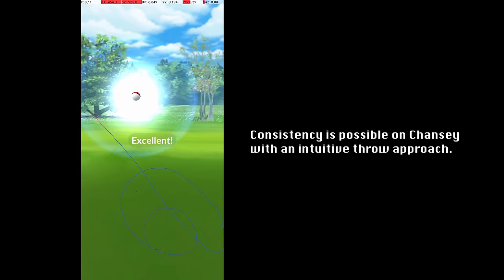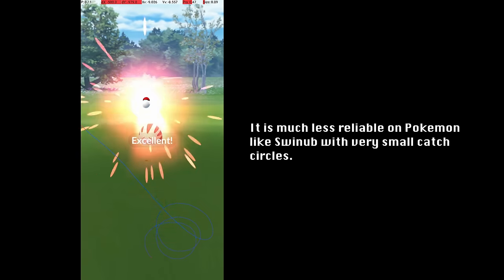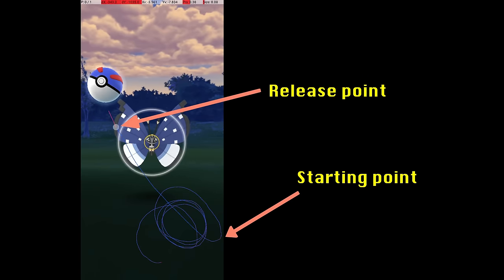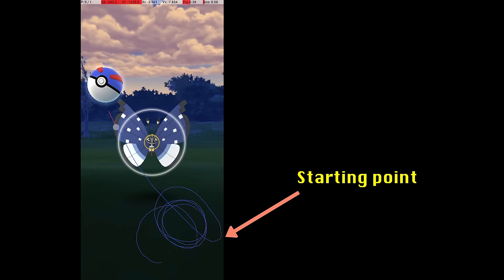For more difficult excellent throws, it is helpful to have a more systematic approach. Developing a strong intuition for throw mechanics is good, but it's not enough for consistency on Pokemon that require something closer to pixel perfection. In my mental model, a throw has three main components: the starting point, the release point, and the release speed. To manage these variables, I standardize the starting point to be near the lower right corner so that I only have to think about two variables.